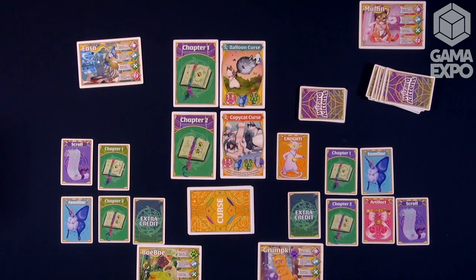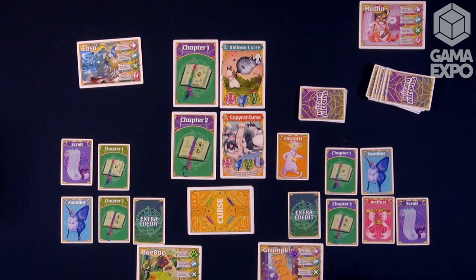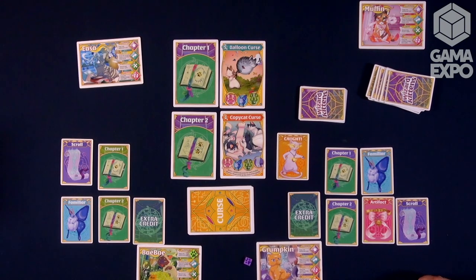One big part of the game is that we want it to be scalable. It's for ages seven and up, meaning that the base game — no extra credit cards, no extra chapters — is very easy for kids to master. But if you're an experienced gamer, we have Chaos Cat cards that add new rules midway through the game, extra credit cards, and other things that make the game more interesting. For example, Grumpkin has a special power in the advanced version — a unique spell that only Grumpkin has. So you get asymmetric play across the multiple kitties.